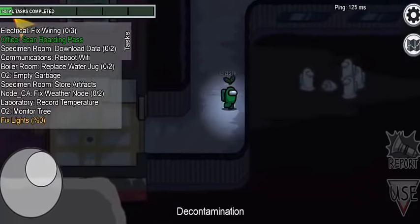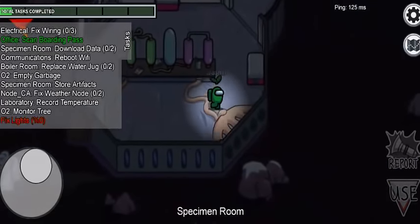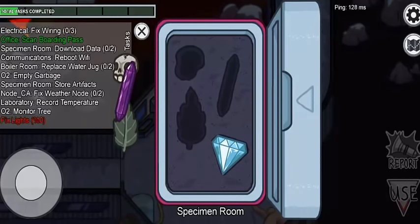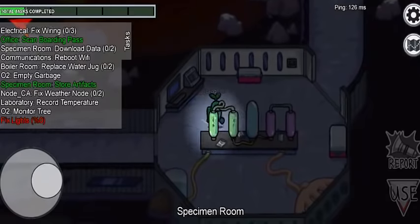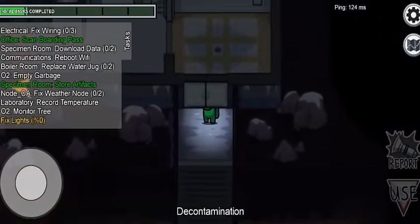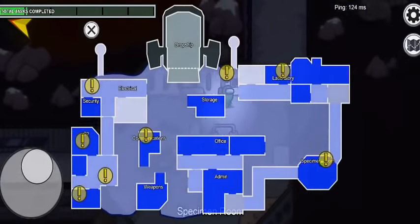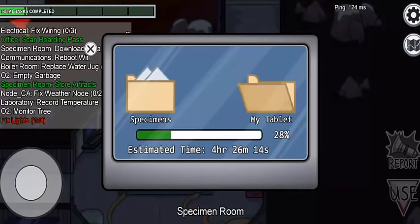Which one is next — special specimen room? The specimen room is a room. Here we have this task. I'll show you how to go. Task completed — decontamination done. Here we have the map — specimen room is over there. There is one remaining: use download.